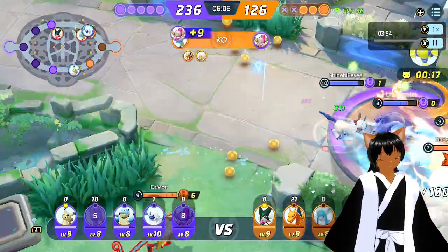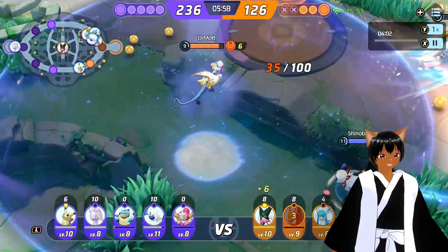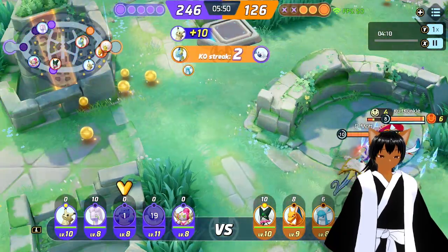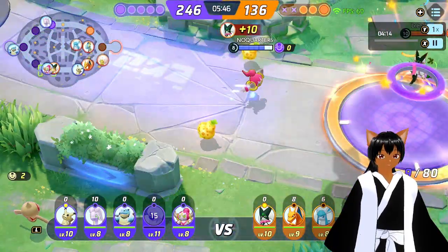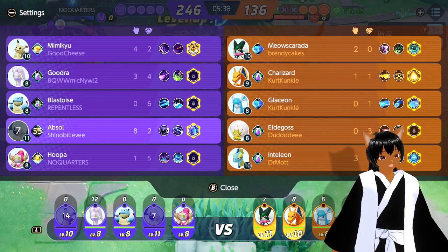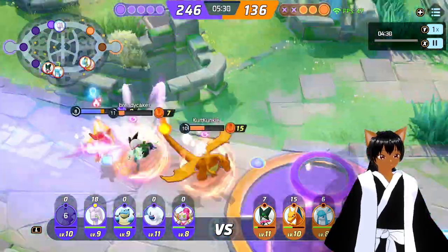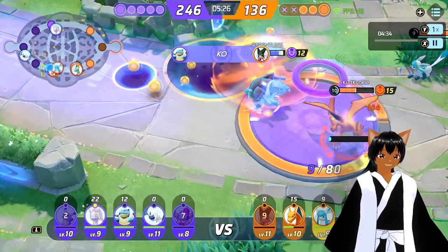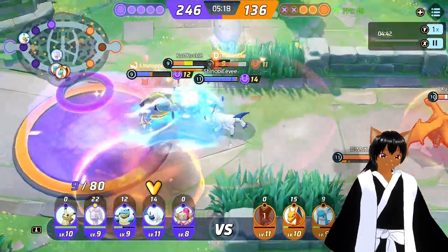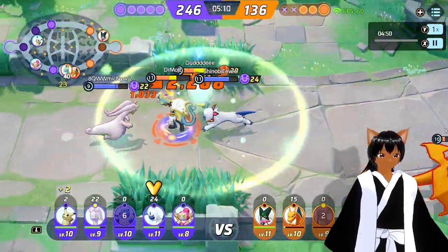I think I might have died here because I went crazy — another triple kill. I don't think I got a five KO this one but Inteleon was the reason I died. I tried to get out but it didn't work, he got me with a basic attack. Looking at the score and levels, they've got two level tens, two level eights, two level nines. We've got two level eights, a level eleven, and a ten — so we're doing all right overall.